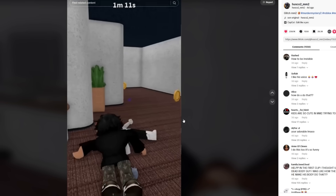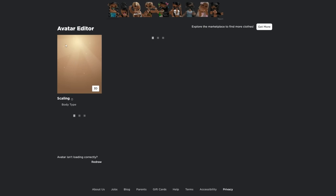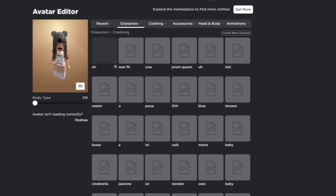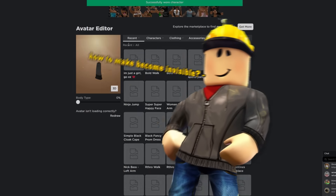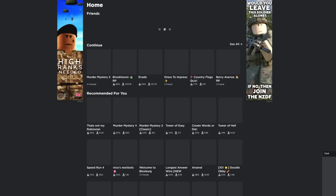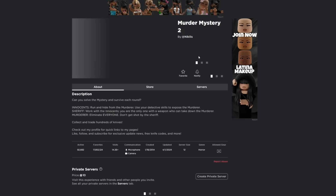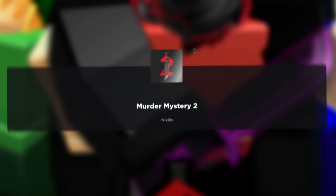Basically he's invisible and hiding behind the dead bodies, and clearly no one can find him. I have all the items to do this dead body trolling. I've got my invisible avatar on. How do you become invisible? Just get everything you can see here — if you don't have a headless head, just put on the fake headless head. Problem solved. Now let's do the fake dead body trolling in Murder Mystery 2 and have some fun with it.